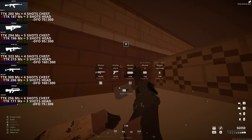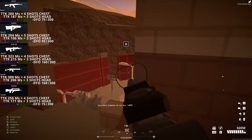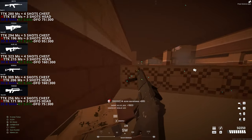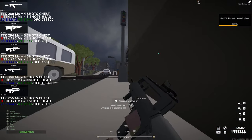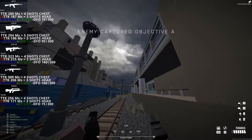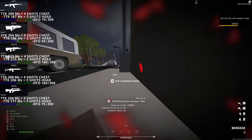Next we have the FAMOS with a TTK of 256ms and it needs 4 shots in the chest to eliminate the target, and with a headshot TTK of 171ms it needs 3 shots in the head to eliminate the target. This weapon brings a 30 bullet mag with a reload time of 3.07 seconds and a damage fall off that starts at 75 meters up to 300 meters.